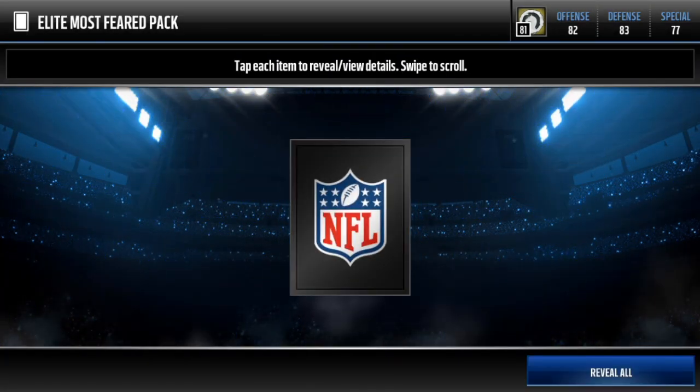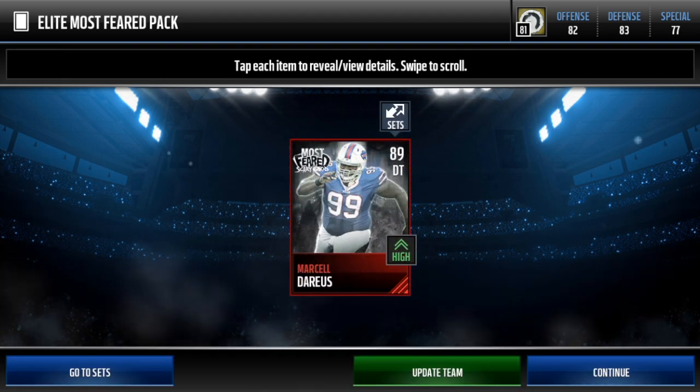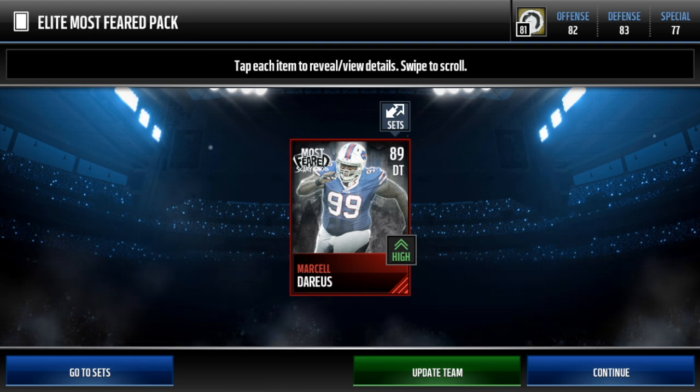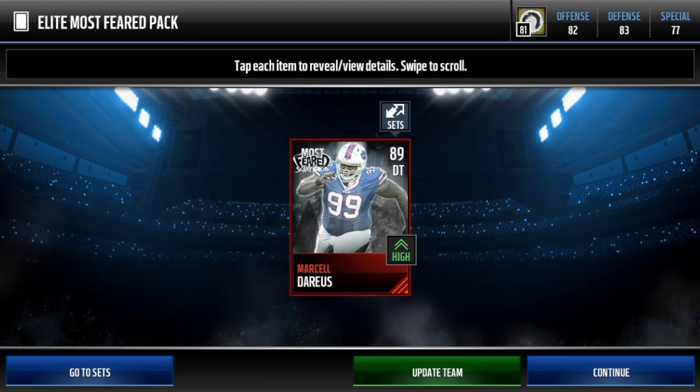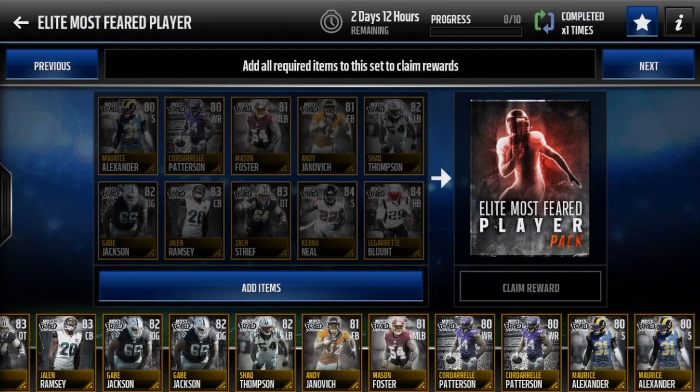Okay, I'm not going to look at this first one. Ready, set. Let's go. Marcel Darius — he goes for a lot. He's like 120k. That's one of the better ones to get. I'm so glad I didn't get one of those 87 overalls. Okay, that's nice.